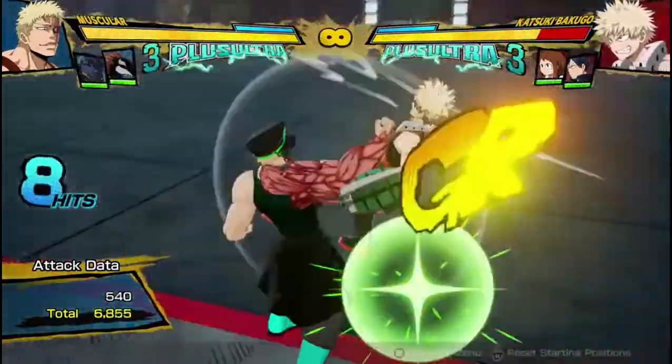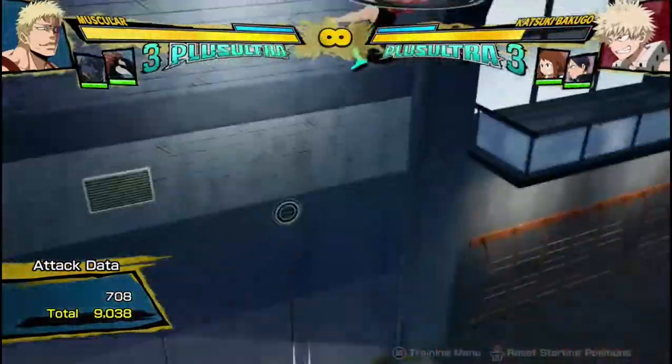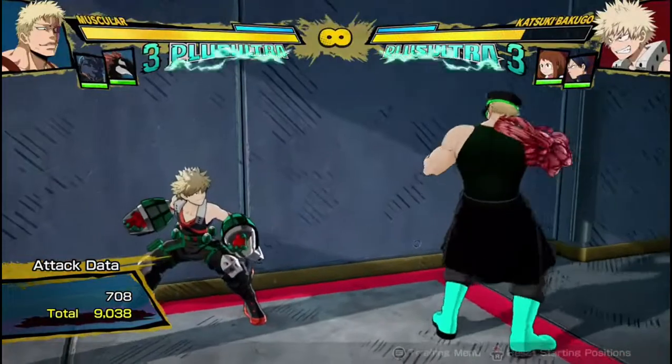A lot of people end up ragequitting against me when they see I do this, because they think I'm abusing an infinite. But it's not really an infinite if I can only do it twice — I'm not getting ridiculous damage off of it like those stupid sidestep infinites. So when he's in the buff state, the main reason is he gets increased damage and he has better combos. Because he can do his yellow attack, combo into it, and do some sort of loops — and that was 9,000 damage with zero dash cancels, just because I have the charged arm.